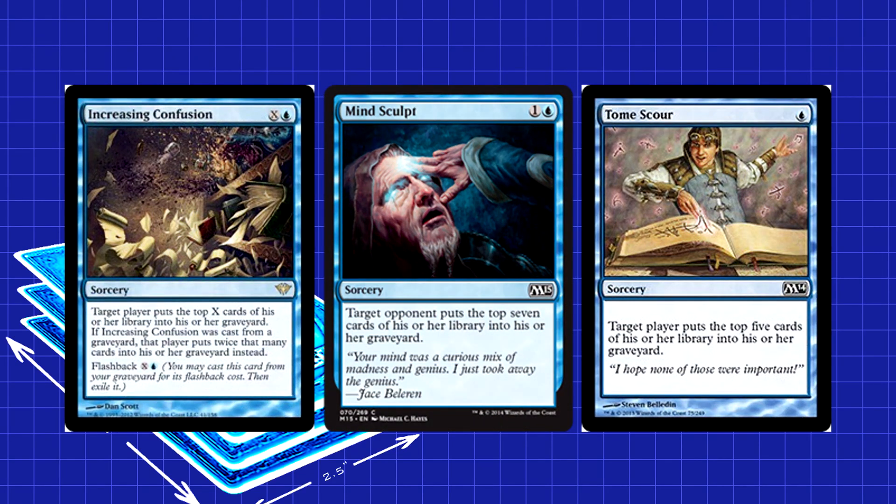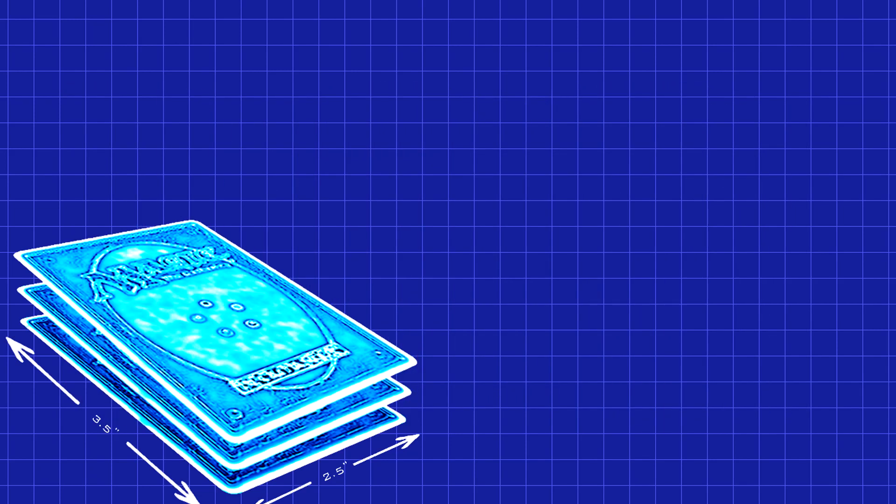The sorceries are also chock full of mill powerhouses. Increasing Confusion, Mind Sculpt, and Tome Scour might not seem like bombs, but remember these decks are only 50 cards. One Tome Scour and you just took 10% of their entire deck. Makes Mind Sculpt look a lot more intimidating, right?